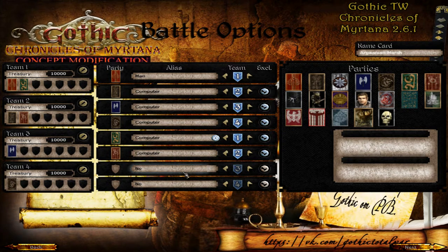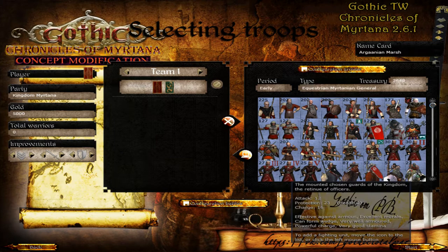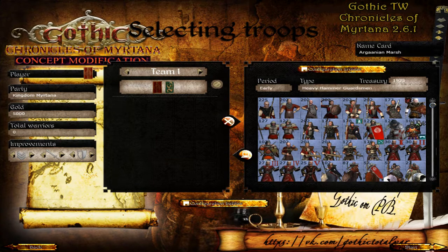We start at number 20 and move down until we reach number 1. Gothic Total War Chronicles of Murtana 2.6.1 is easily a fantasy mod you should try out — it's a really well-made mod and the only setback is that the rosters are a bit small. You can still see there are a bunch of unique units, and the style is very reminiscent of Elder Scrolls Total War.